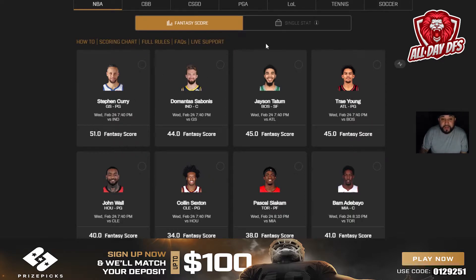With single stat you'll have points, assists, and rebounds that you can pick from too. For example, Stephen Curry might be projected at 51 fantasy points, but on single stat he might be projected at 25 points, so you pick the over or under on whether you think he'll score over or under 25.